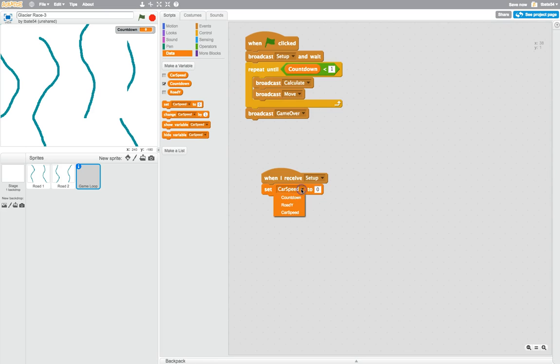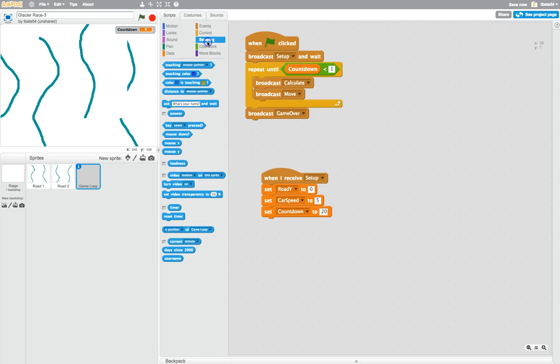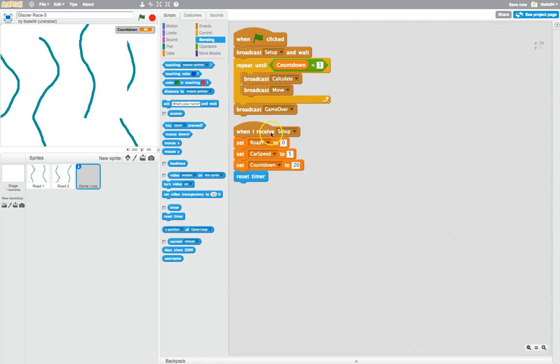From data, bring out set and change carSpeed to roadY — set roadY to zero. Then bring out another one and set carSpeed to five, so our car's starting speed is five. Set countdown to 20 seconds. Finally from sensing, drop reset timer at the bottom of that block so each time we stop and restart all settings are reset. Right-click and clean up on the page to tidy the code into the top left corner.